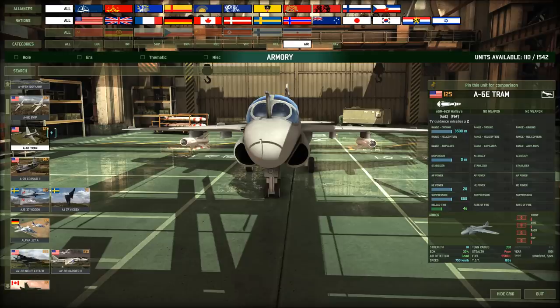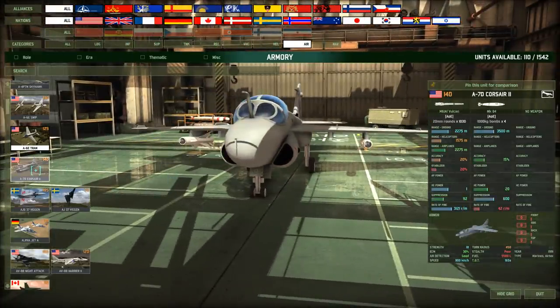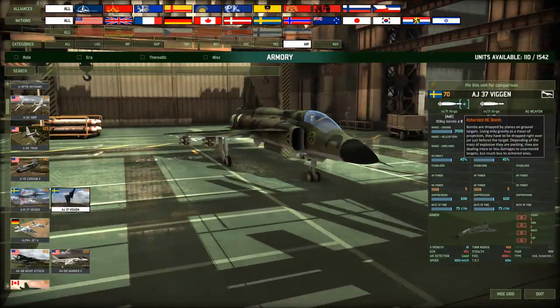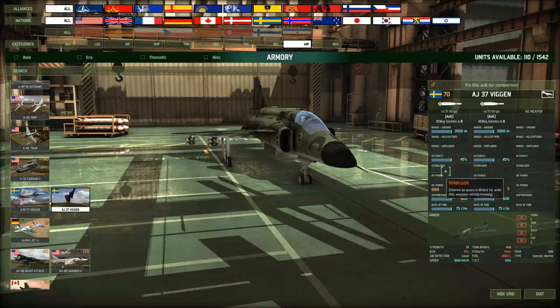A-6E TRAM — I think this might be the replacement for the TRAM Intruder. It comes with two 20 HE Walleye missiles and laser-guided bombs. Never thought you could repurpose the A-6E for that. Corsair II: four 1,000kg bombs. The AJ-37 Viggen — it's dropping retarded HE bombs, slowed down. 3.5km range, 45% accuracy, 5 HE apiece. I'm not exactly sure why they show 8 on one side and 8 on the other — maybe so they can release the bombs faster.